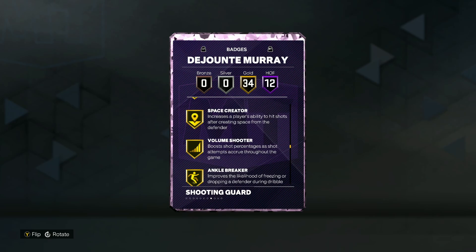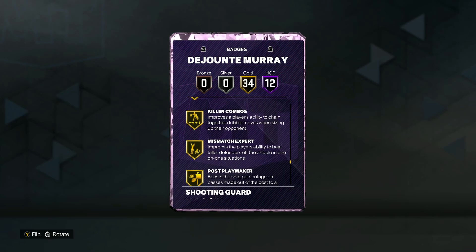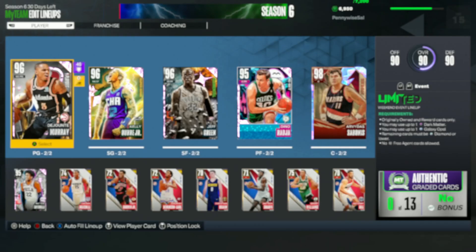He's also got 34 gold badges including Corner Specialist, Green Machine, Guard Up, Space Creator, Volume Shooter, Ankle Breaker, Break Starter, Floor General, Handles for Days, Hyper Drive, Killer Combos, Post Playmaker, Ankle Braces, Chase Down Artist, Interceptor, Off Ball Pest, Workhorse, and Rebound Chaser.